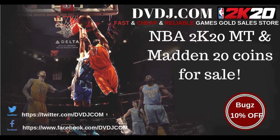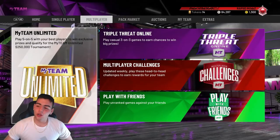If you want cheap, fast, and reliable NBA 2K20 MT as well as NFL 20 Mut coins, please go to dvdj.com — link will be in the description. Use code BUGS for 10% off at checkout.